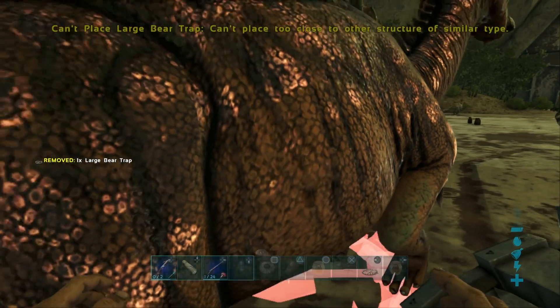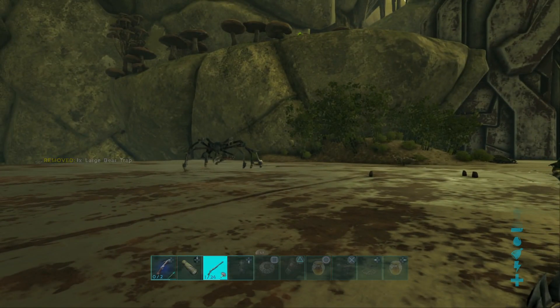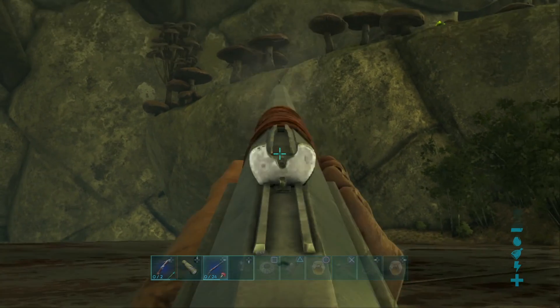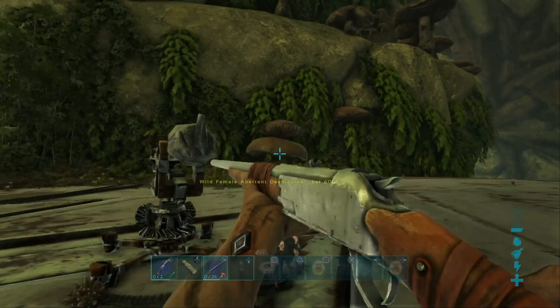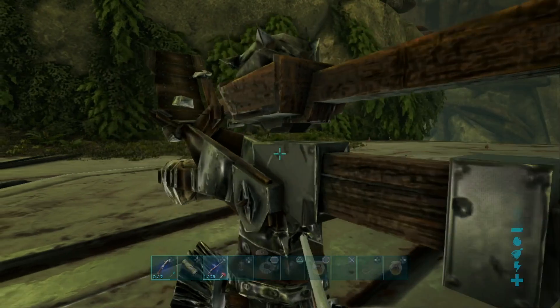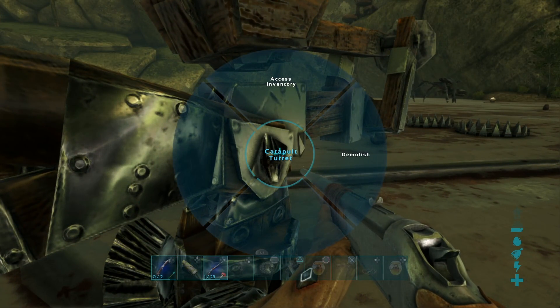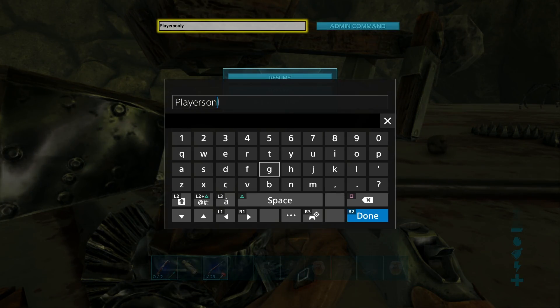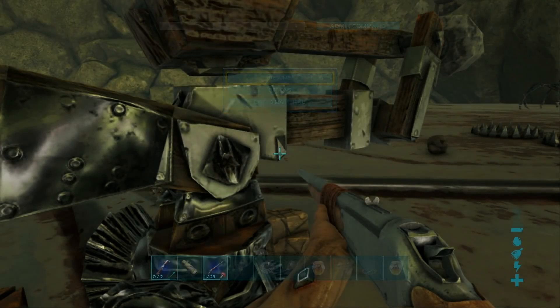You can see here we're putting down some large bear traps - you're gonna need them for this big guy. This guy doesn't take torpor damage like other regular dinos; he takes damage from catapults. That's right, you have to fire catapults at this guy to knock him out. The traps are there to obviously trap him in so we can lob the boulders at him.